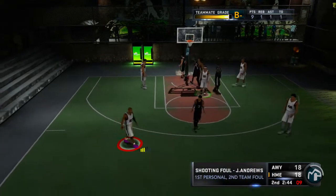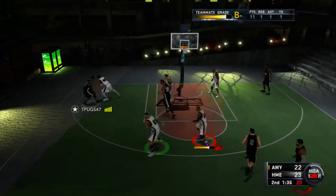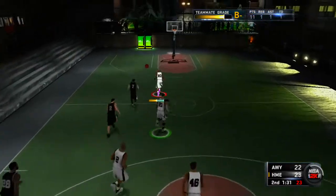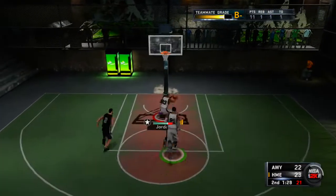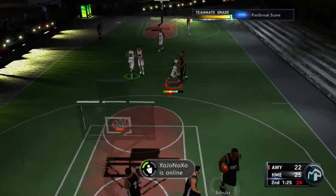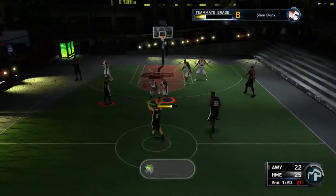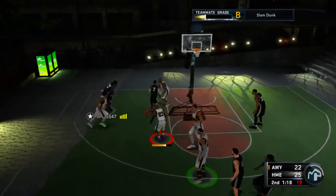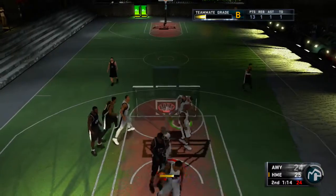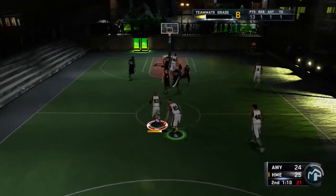Right there he gets the and-one. Good shot by him. T-Pug going into the paint, cheesing with the hop step already, and he gets the ball stolen. I'm going to go for that easy dunk — look at that dunk. But halfway through the second quarter we're winning by 3. T-Pug sitting in the corner — he has a really good big man doing standing dunks. We shouldn't be cheesing like he is, but you know.